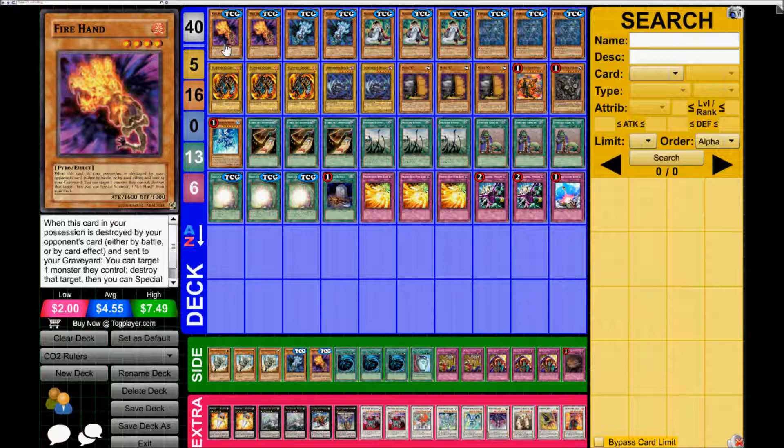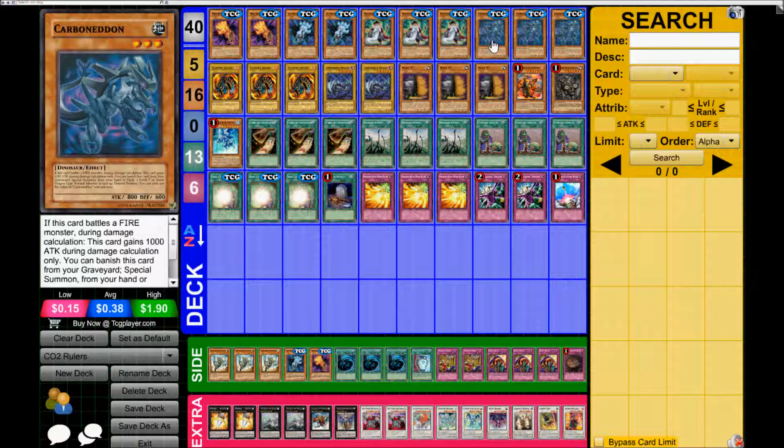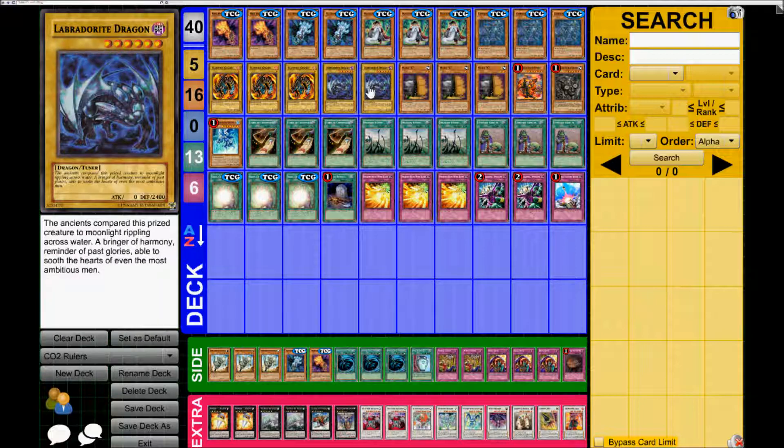Basically the standard play he goes for is to go first turn with Mathematician. Mathematician lets you send one monster from your deck, which you would send Carbonetron. Carbonetron's effect banishes to special summon a normal vanilla dragon-type monster — that would be Labradite Dragon. And Labradite Dragon goes into X-Sabre Gottoms. One-card Gottoms is really good.